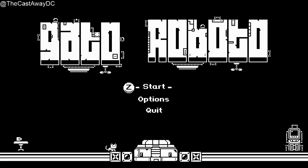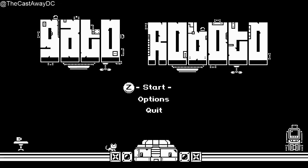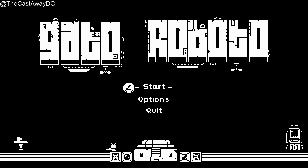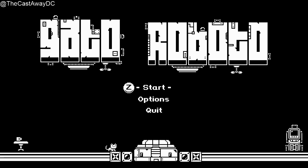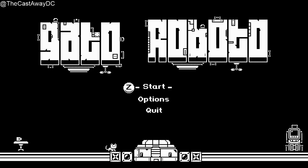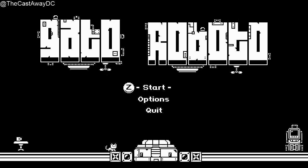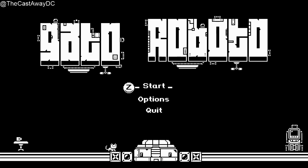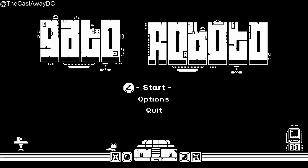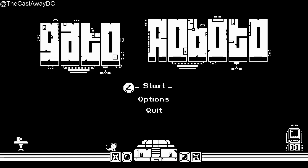First thing I've noticed is it says press Z to start, so I'm guessing it's obviously got a retro look to it. It reminds me of the NES, but less colourful. I'm guessing it might be going a bit further back, possibly into the ZX Spectrum days, and maybe that's why Z is to start. If P and O are moving, I'm going to get really confused again.